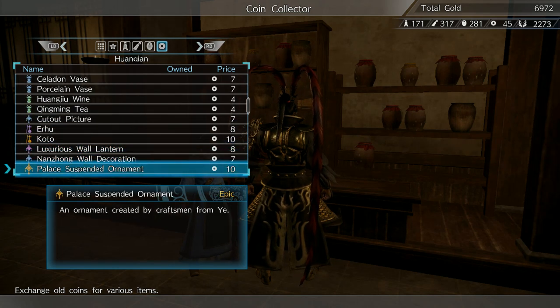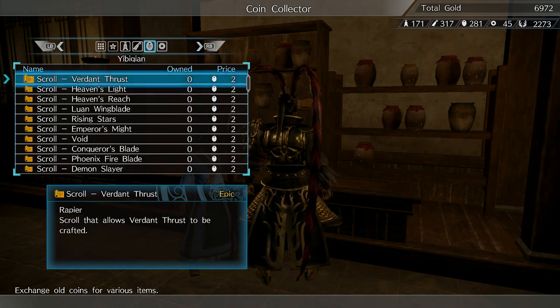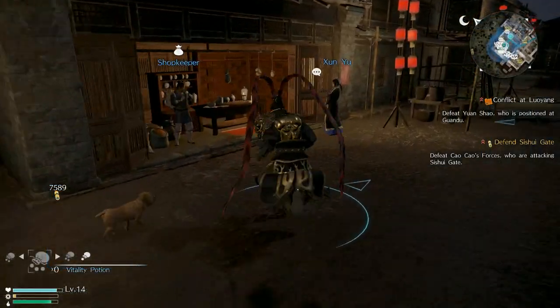Select the weapon that you want to make and craft it if you can. If you can't, this likely means that you don't have the ingredients for it. Check the right-hand side of the screen for which ingredients you're missing, and go out into the world to find them.